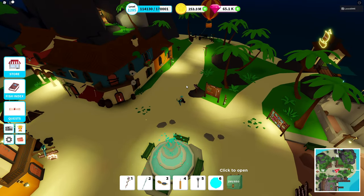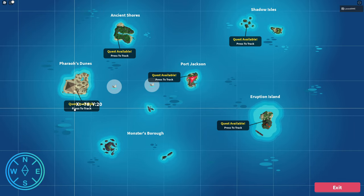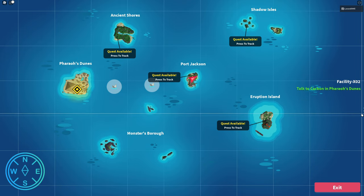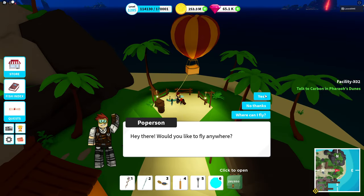To get started right away, we're gonna go and check the map. We have the quest available. I'm on a private VIP server just to prevent things from being already finished. We're gonna need to talk to Carbon at Pharaoh Dunes, so let's head to the balloon and have a little chat with him.